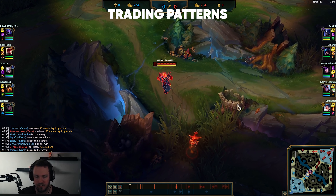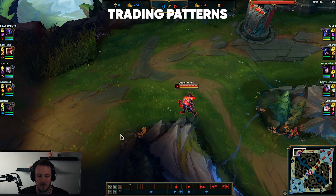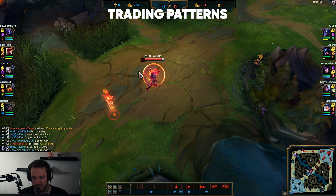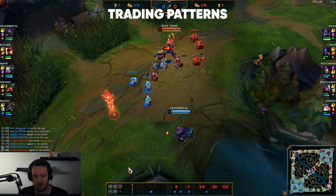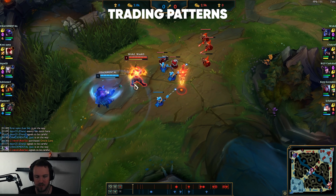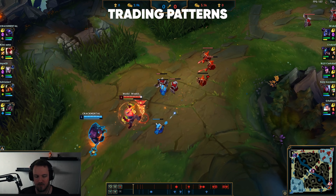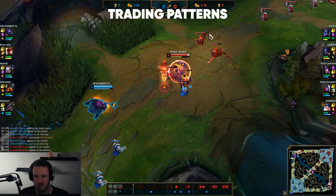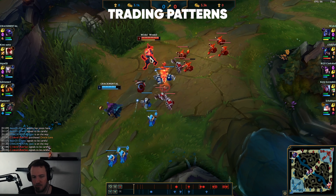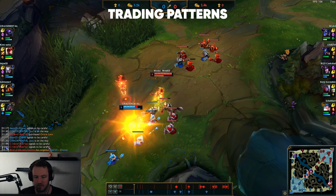For laning trading patterns — in a matchup like Jax versus Shen where you can easily win, you want to get your sword up as fast as possible. Put your sword behind him — that is the number one rule of the trading pattern. Always put the sword behind him. Then your goal is to slowly push in. I push the minions a little bit but not too hard. With the sword behind him, I walk up and bait out his E. The fact that he doesn't have E anymore means I have full control — he can't trade with me for the next 16 to 18 seconds.